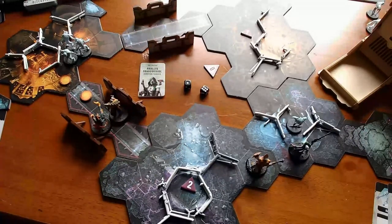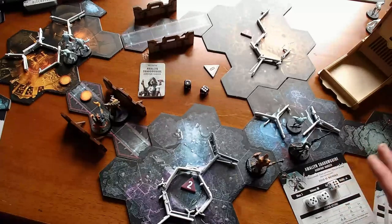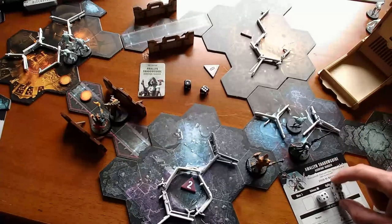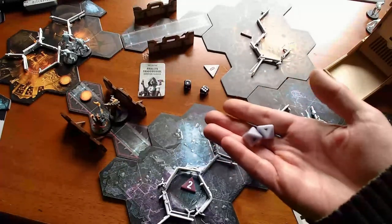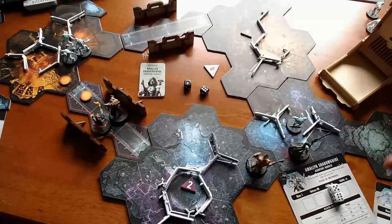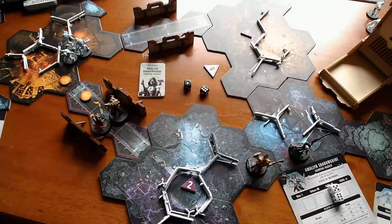She doesn't specialize in melee, but she's got a power blade. When she's one hex away she gets 2d8 to roll for that power blade. She'll spend her lowest die — a 4 — on her power blade attack against the spindle drone. Spindle drones have 2 wounds, so a critical would kill it. And she got a critical and a success, so she kills it.